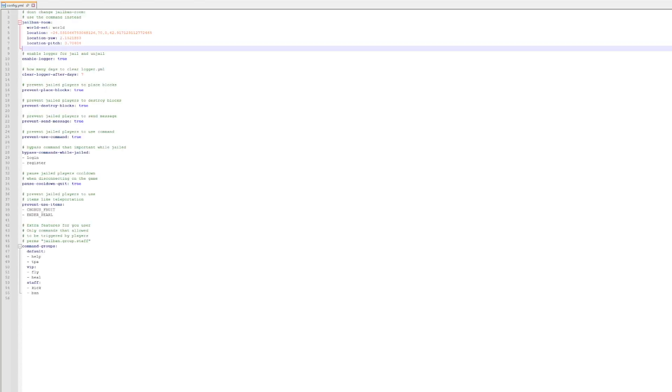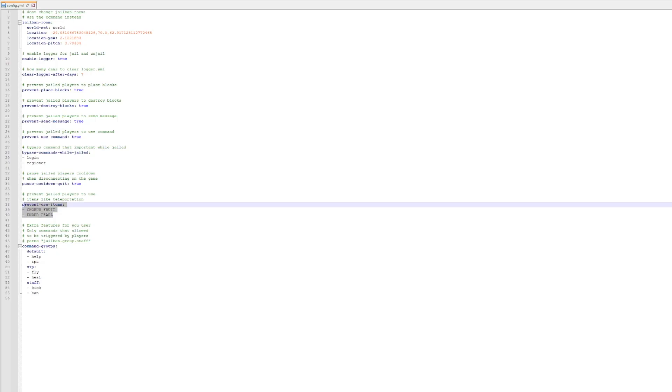And then finally we've got the config.yml. We've got the location of the jail room, whether you want to enable the logger, and how long the logger should keep data — so seven days. While you're in jail, you can't place, destroy, send messages, or use any commands. You can also set bypass commands for while in jail, and you can prevent item usage as well.